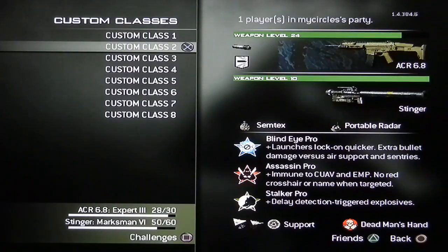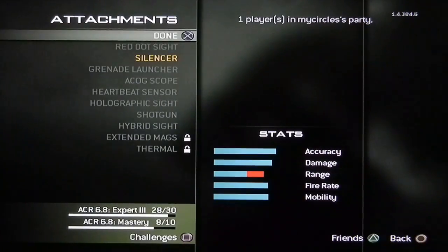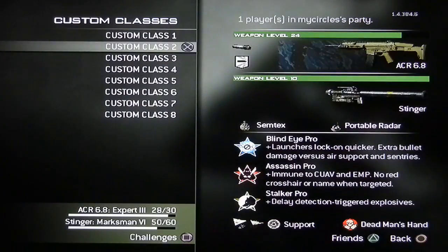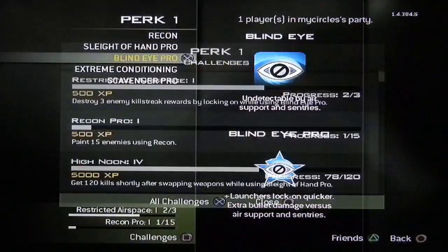Next class: ACR with Silencer and Impact. If I had it, which I don't, I'd use Attachments with the Extended Mags, but that's just one more level. This is my Air Support class. Blind Eye Pro is actually really good, it's actually worth it in my opinion.